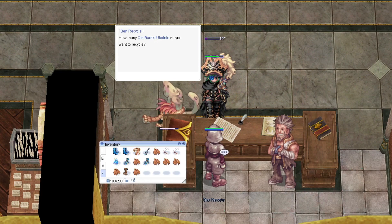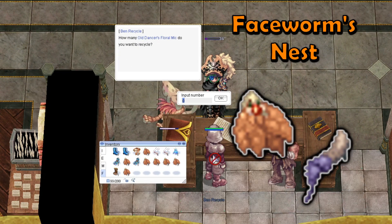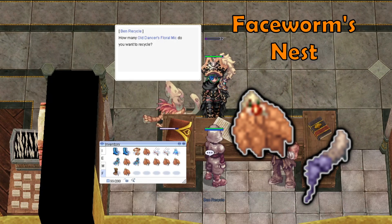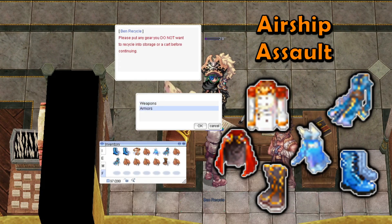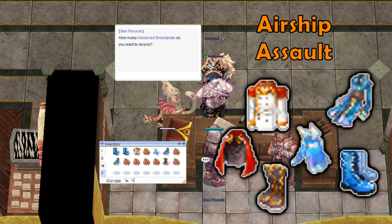There are also various weapons and armors that drop inside instances that can be recycled. From the Face Worm Nest instance, you can recycle Giant Snake Skin and Face Worm Legs. From the Airship Assault instance, you can recycle any of the airship equipment or furlock equipments.